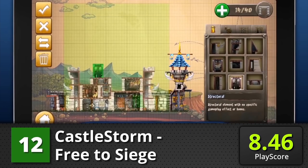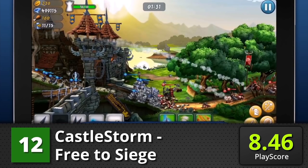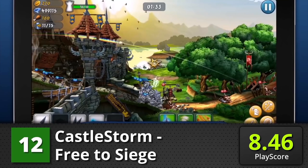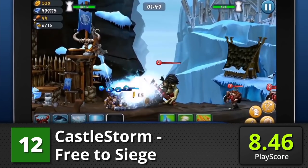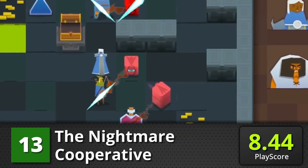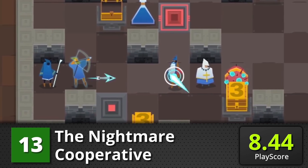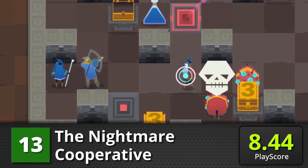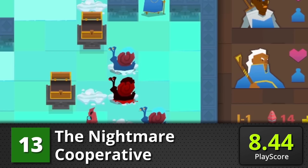Castle Storm, Free to Siege: a strategy game where elements of beat-em-up and customization come into place. Build your castle and storm your enemy's defenses with your powerful army in this 2D fun. It has a PlayScore of 8.46. The Nightmare Cooperative: another strategy game that lets you guide a group of unlikely people in difficult situations. Its roguelike elements make the game's central challenge, along with a wide array of possibilities with its characters. It has a PlayScore of 8.44.